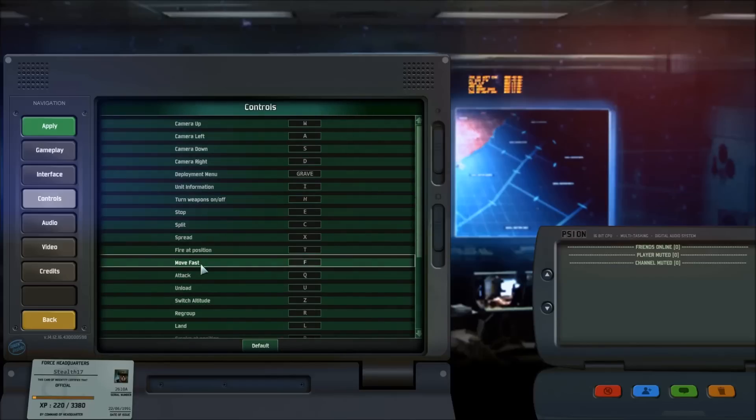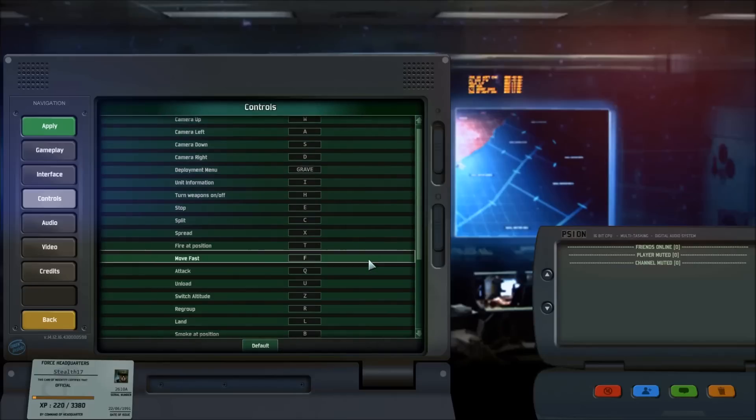Moving fast is usually bound to the semicolon. What I did is relocate it to the F key, so that I can just select my entire group, hit F, and move them to a destination — without having to travel all the way with my mouse cursor to the move fast button. It's going to save you a split second every time you do it, and the more you use this one, the more time you have to actually manage your forces.